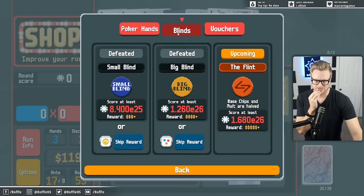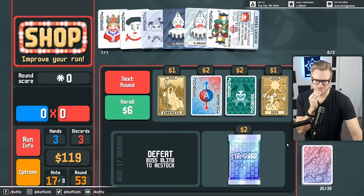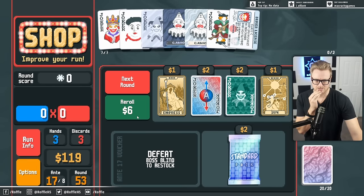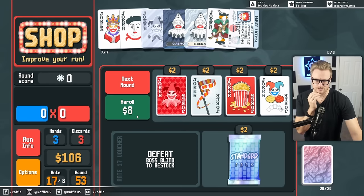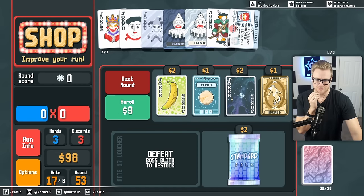What's the boss blind? Base. Okay, that's fine. Next ante will be brutal? Yeah, that's what I'm worried about. But if we hit a Blueprint or a Brainstorm, we should be fine.